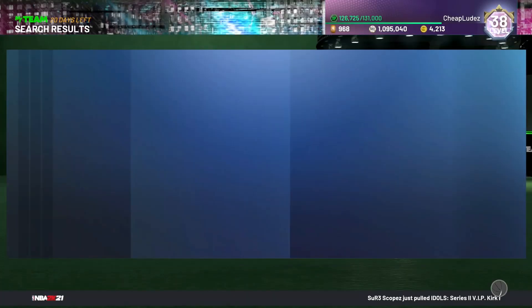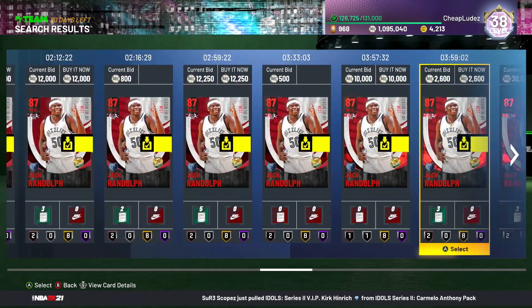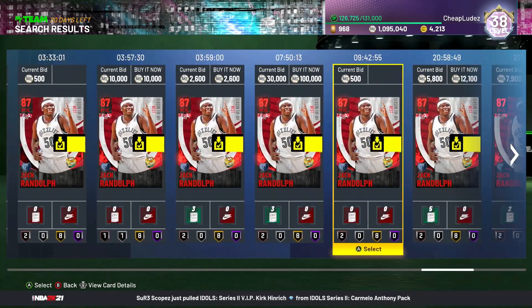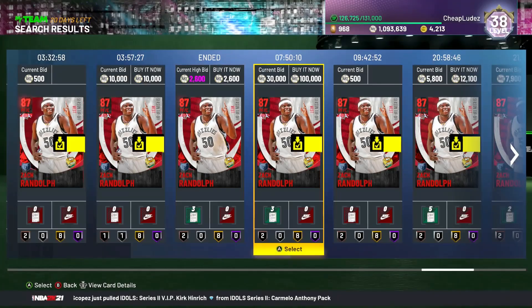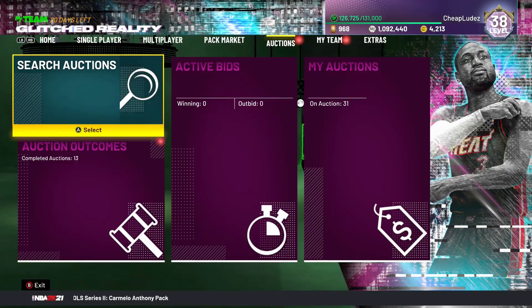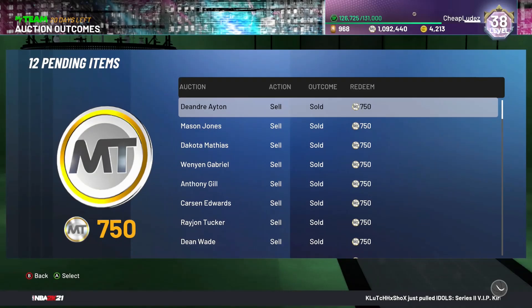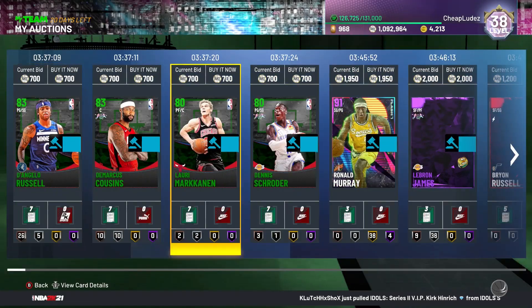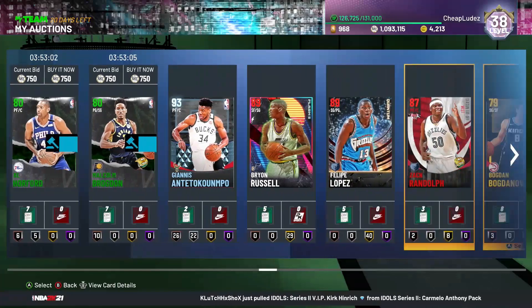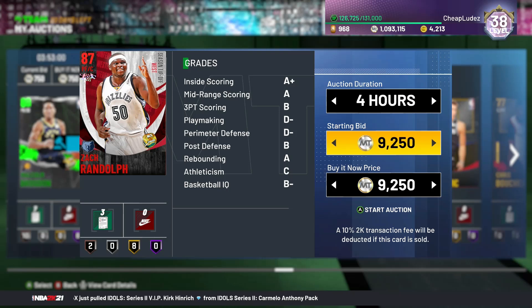Now, if you have some of the season tip-off guys — like Zach Randolph was going for a decent amount — I'm about to get rid of him for 10k. Whoa, somebody was selling him for 2,500, so I'm going to go ahead and change that for them. Not even trying to snipe in this video, but sometimes it just happens. I'm feeling generous, I'll put him up for 9,500 — actually I saw one going for 7,900, so let's do 8k and see if it sells.